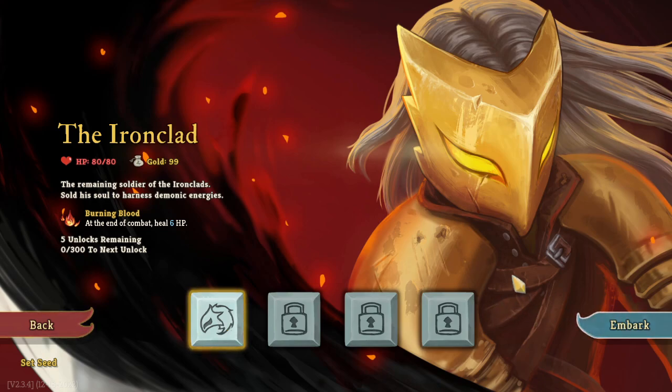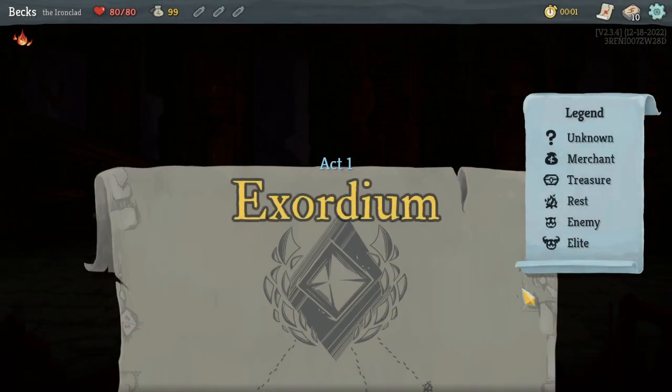Ironclad - the remaining soldier of the Ironclad who stole the soul to harness demonic energies. Well, that doesn't seem like a good idea, now does it? Burning Blood: at the end of combat, heal 6 HP. That's really useful. Five unlocks remaining, zero of 300 to next unlock.